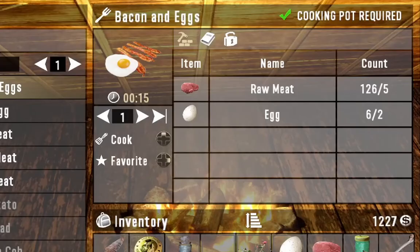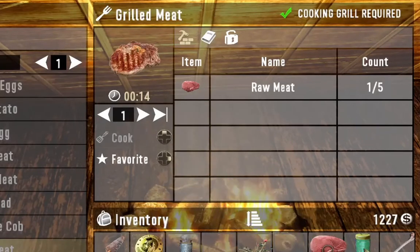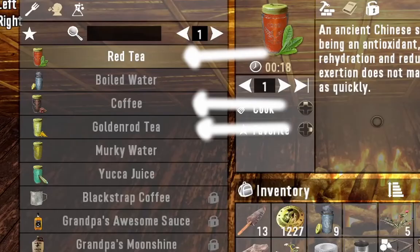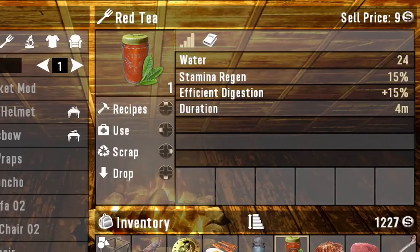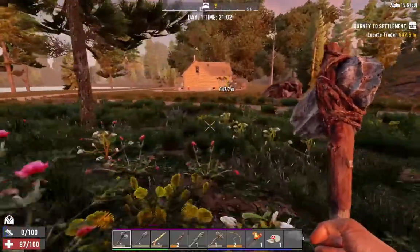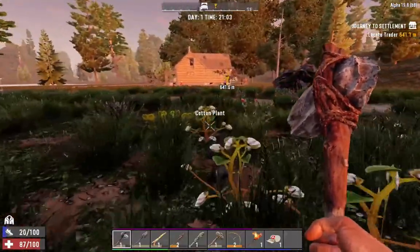If you put one point in Masterchef from the strength skill tree, you can make bacon and eggs. If you have a grill, you can make grilled meat, which is far better. Also, you could make coffee, red tea, and golden rod tea. Red tea in particular is good because it will lower the rate at which you get thirsty and hungry, plus it uses chrysanthemum, which is very common in the forest.